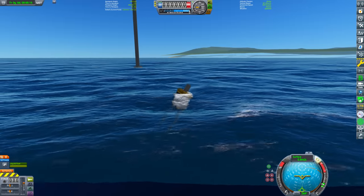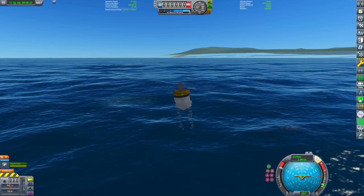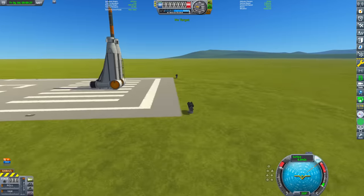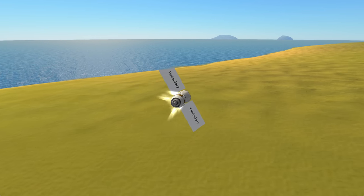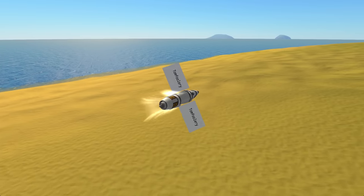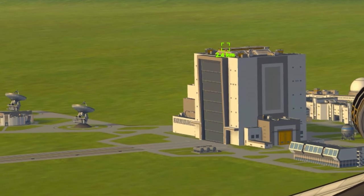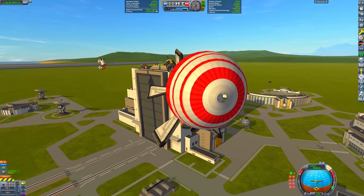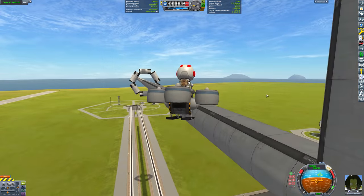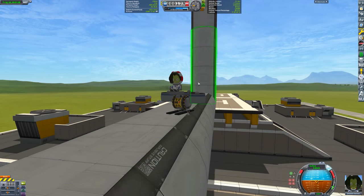Now that we're in the water, can we jump out and fly around? Sadly, the answer is no — as soon as we leave the water, our state changes to a flight state and we are destroyed. Not quite a dead end though — we have some more shenanigans we can perform, specifically physics range exploits. There are two loading ranges for a craft: the 2.5 kilometer loading range for the craft itself, and a smaller 350 meter loading range for the physics. That means if we make a craft over 350 meters long, we can collide with the craft without loading physics for it, which lets us do some weird stuff.